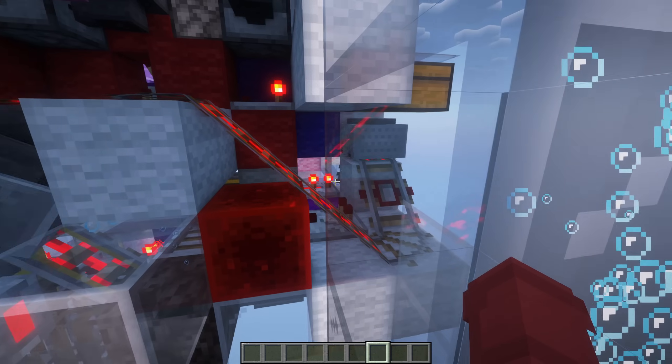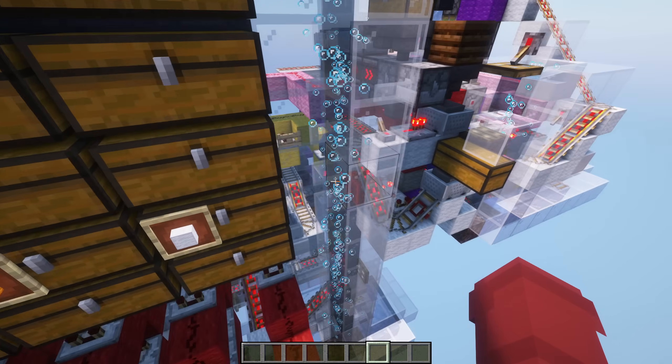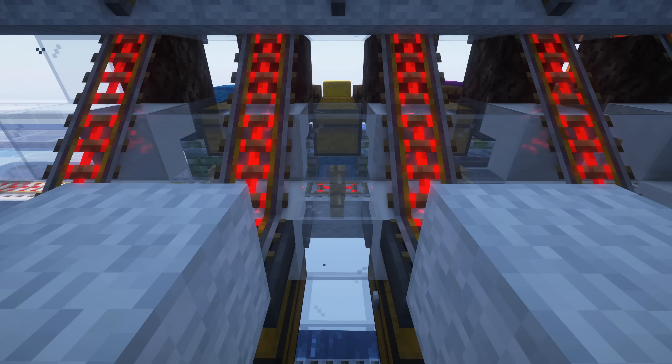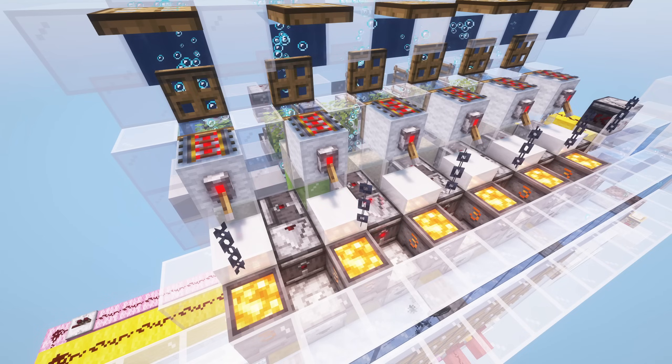Traditional cart-based multi-item sorters rely on hopper minecarts having up to a full stack minus one of an item type, and unique blockers in the remaining slots. The hopper minecarts are run directly under filter chests, and if the cart can pull an item in, the cart is rerouted into the slice where it returns the filter item and moves on to be unloaded. This is called the whitelister.